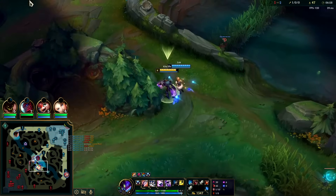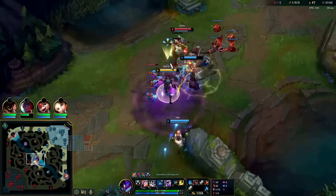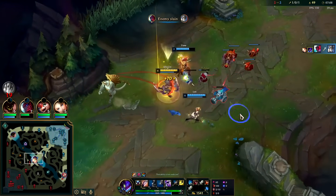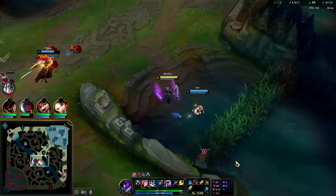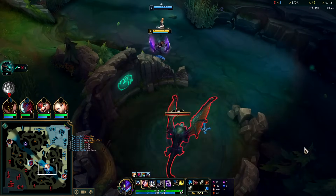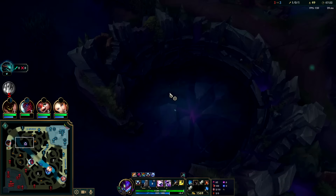Galio's semi-gankable, he keeps getting pushed — oh, he should not have done that. Auto Q — that was a good Lux slow. I would have held the snare for longer but the slow was really good to force out his flash. He didn't flash — we just needed to hold the snare for a bit. I have my Q evolution, will take this super easily. I think Volibear went for Grubs.